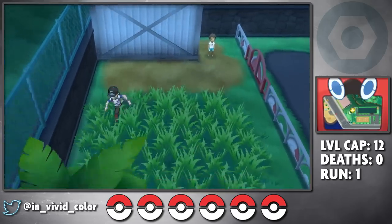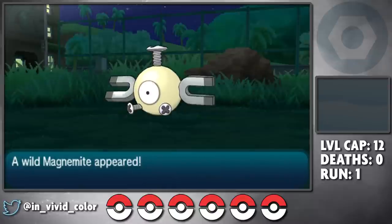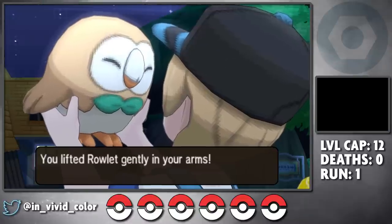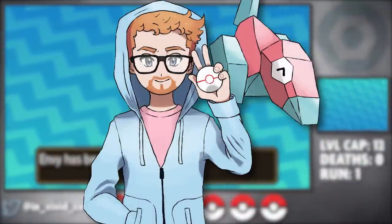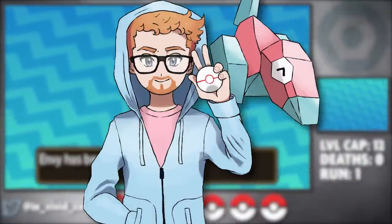Once we can make our way into the trainer school area, we hunt for and finally find our actual starter — a shiny Magnemite. I picked Rowlet from the original three because it should theoretically make the game harder, but now we can throw that little owl away and start using a literal magnet. I catch them and name them Envy. My nicknames have a theme to them and I'm pretty sure I've used this one before, but I'm rewatching the show so it's on my mind. If you know the theme, let me know in the comments.